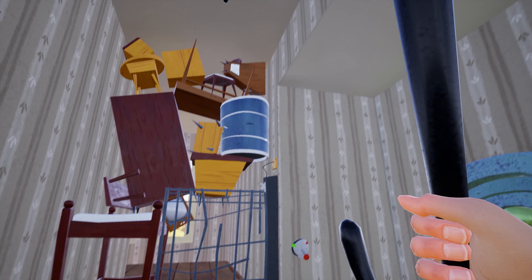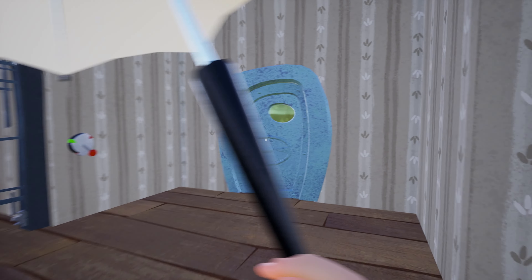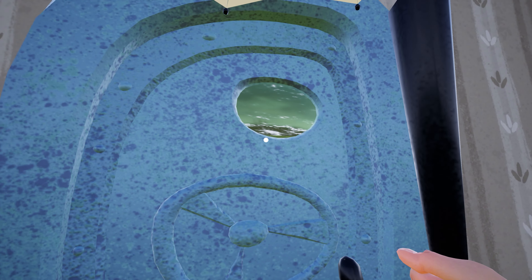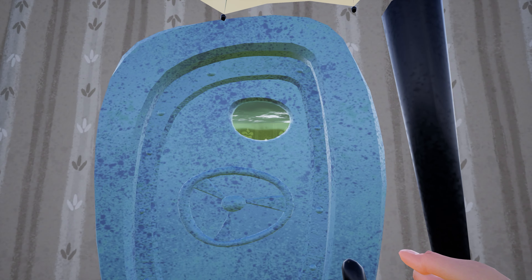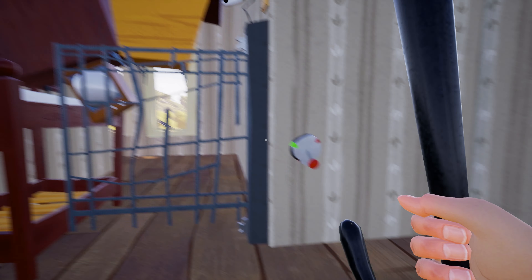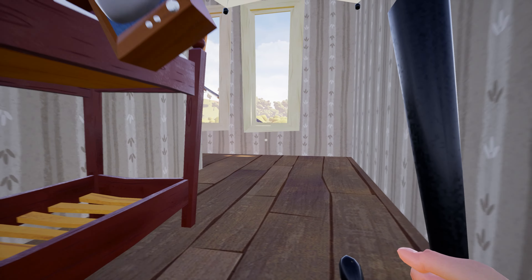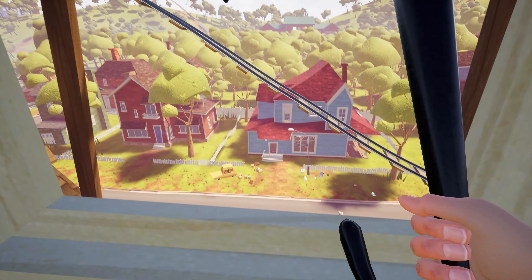Now let's see what areas are unlocked. Just move the chair and here we have a jail gate and a vault. The vault is locked and it is filled with water, that's why it's blocked. And here you can open the jail gate.